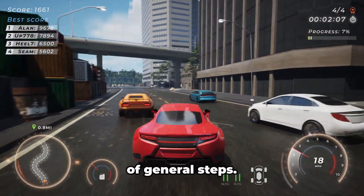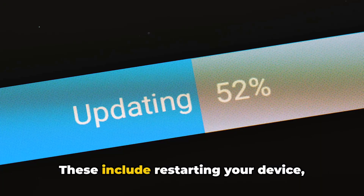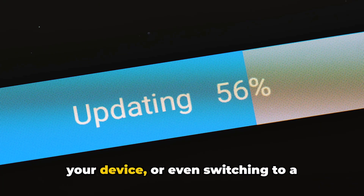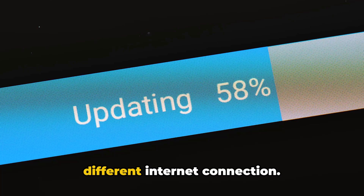The first port of call should be a series of general steps. These include restarting your device, checking for any updates to the game or your device, or even switching to a different internet connection.